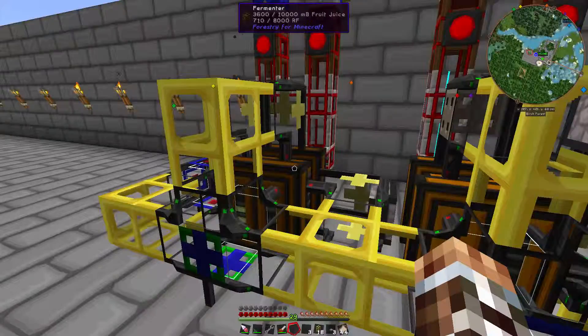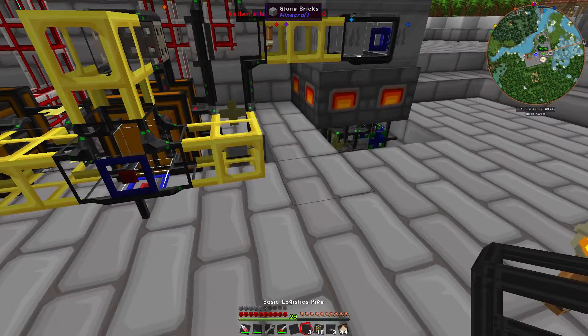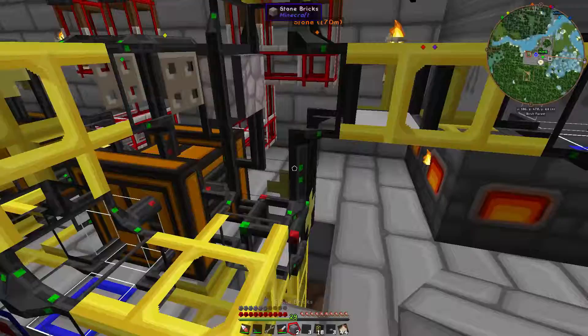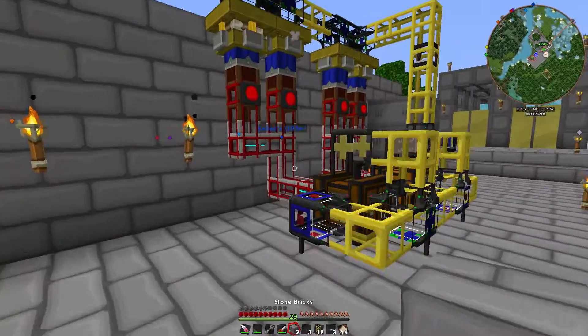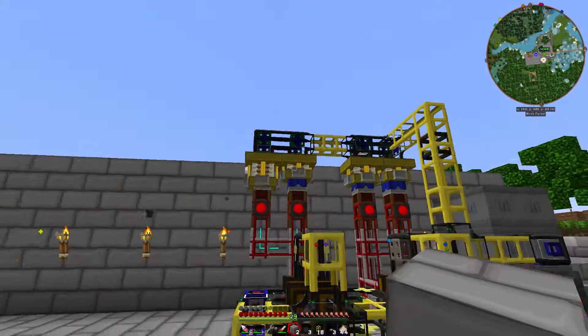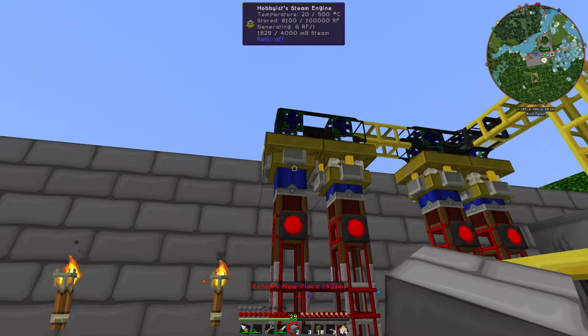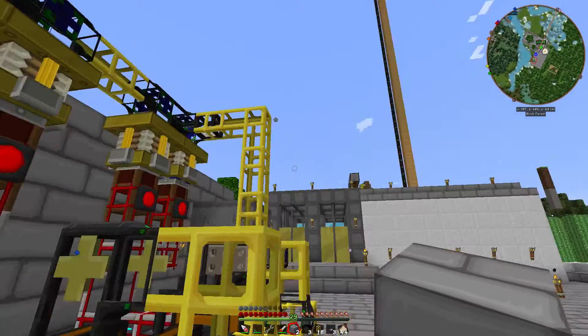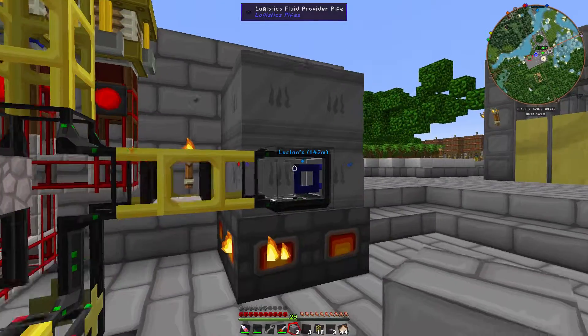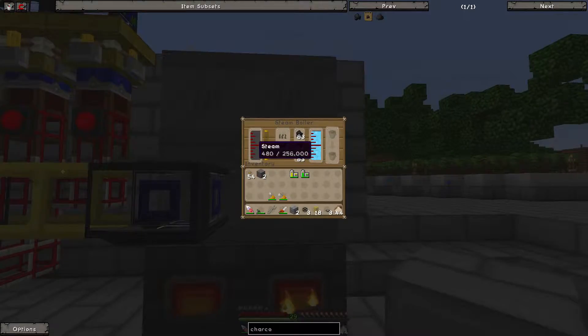That's full of fruit juice. Now I'll block this off - one, two. Now what I want to do is bring the other one here and set it up on the opposite side. I'll upgrade these to the commercial engines maybe, not sure. That one's giving out the steam.